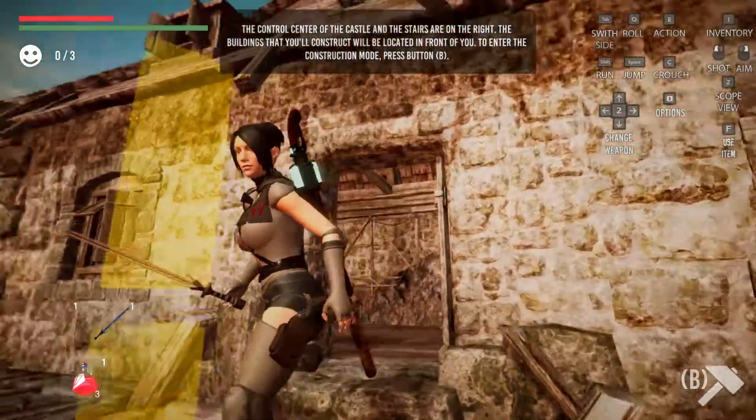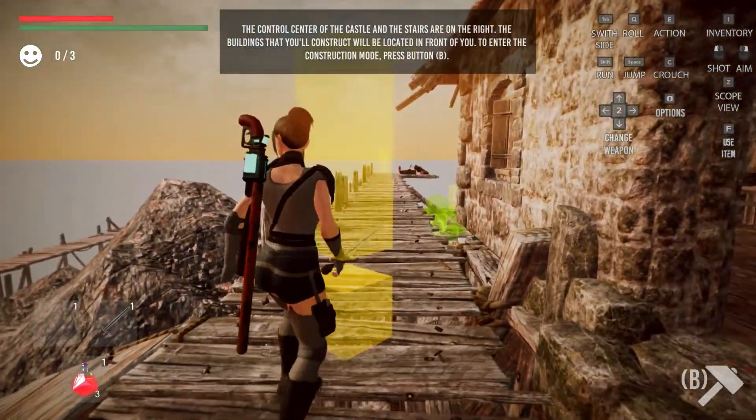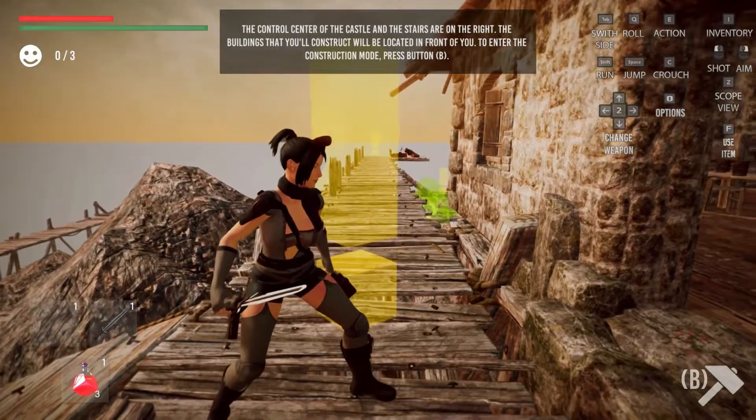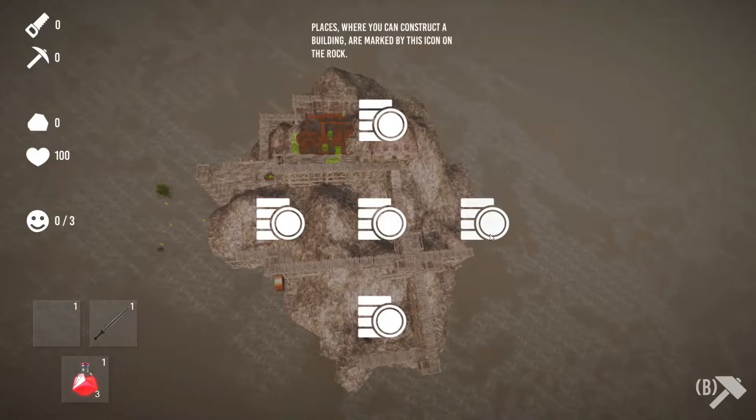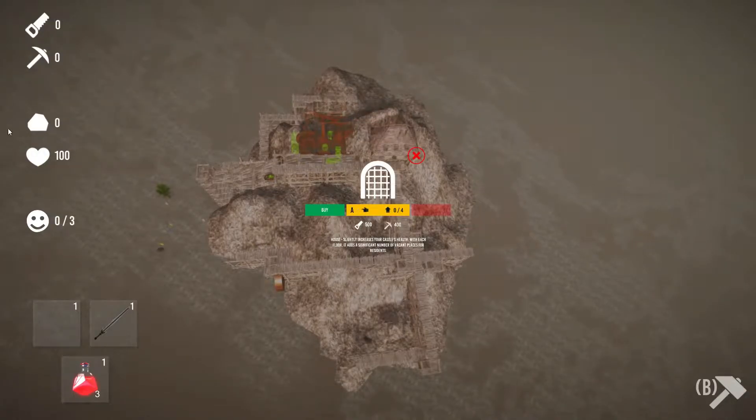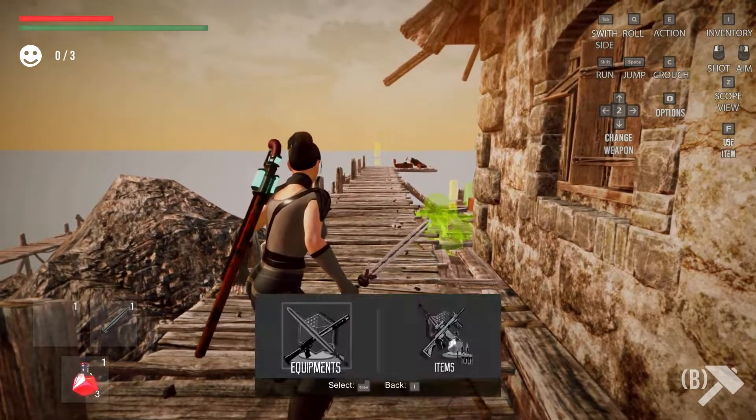Looks like we explored the cabin here. Control the center of the castle — stairs and buildings that you'll construct or locate in front of you. Enter construction mode, push B. Okay, so these are parts of the castle — we don't have any resources. Looks like we have an inventory.